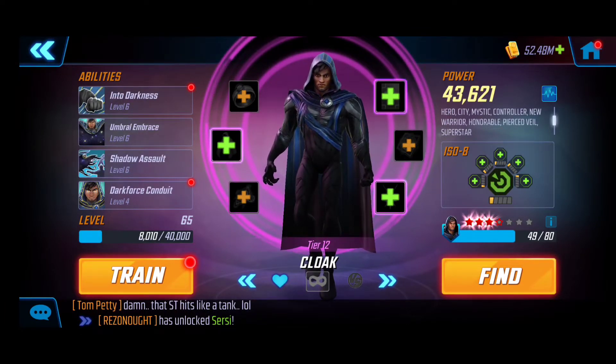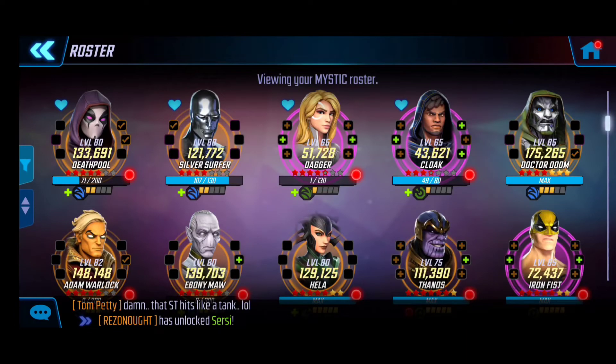The last character is Cloak. Similar to Dagger, not too many upgrades — Level 1 ISO-8 and only Tier 12. You don't need these guys built up too high; they just need to synergize with each other, which is what's extremely nice about these nodes. Those are the four I'm currently using — let's dive right into the gameplay.